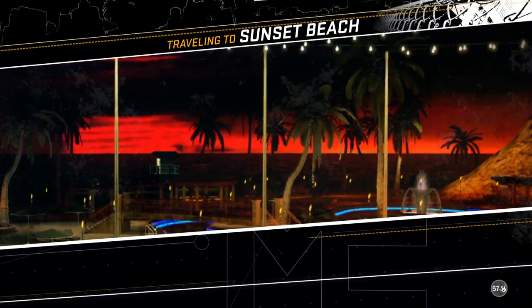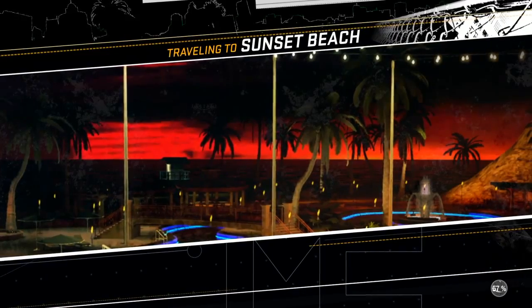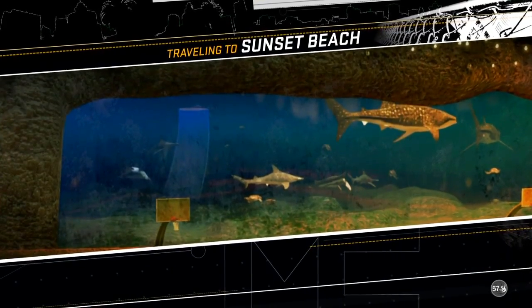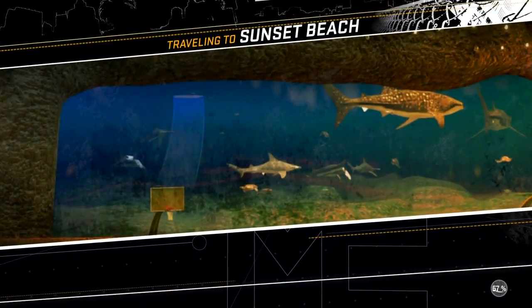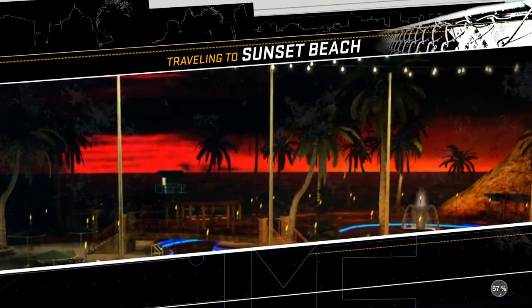As you guys can see, you know how you usually get stuck on either 57, 59, or 60? What you're gonna do when you see it stuck on one of those percent is you're going to plug the power outlet from the back of your PS4. So you see the wire that I have circled — that's the wire that you want to plug out at 57.